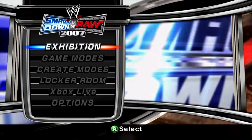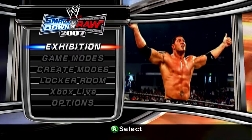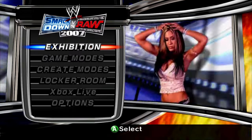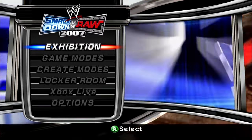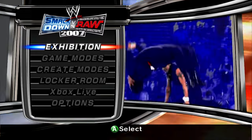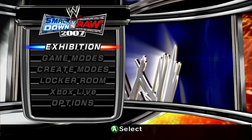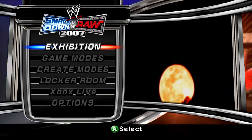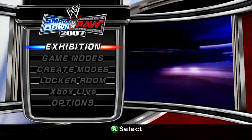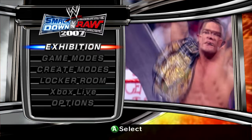For the first part of this video we're going to be playing it on actual Xbox hardware, demonstrating how the build is when you play it without any modifications or file editing. Now we're at the main menu - you can see everything besides exhibition is grayed out. Also if you look at the main menu video here, you'll notice these Smackdown and Raw intros are actually the ones from SVR06 instead of SVR07.